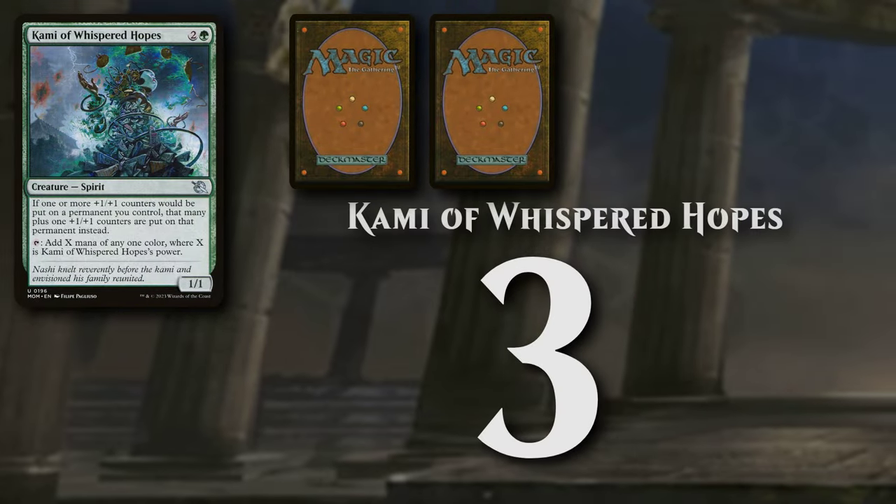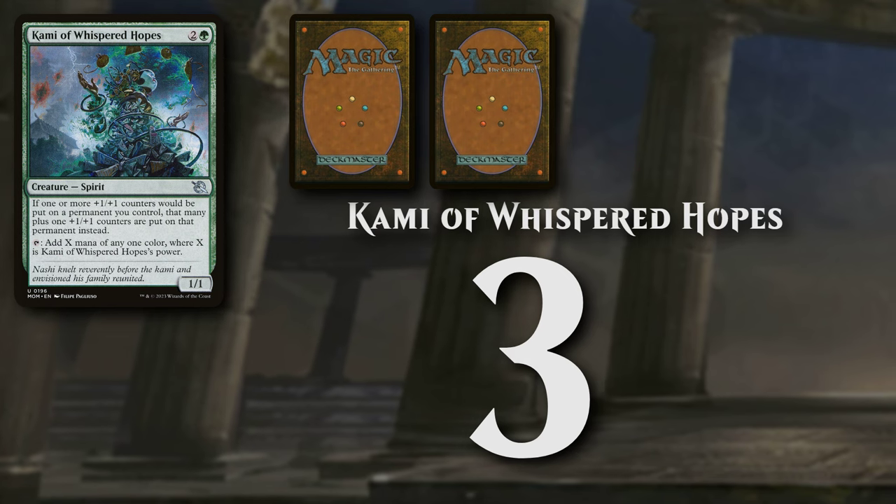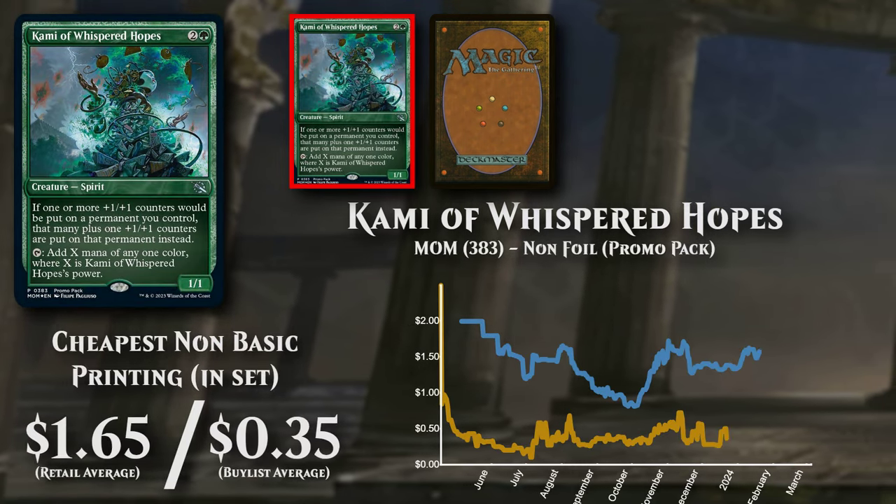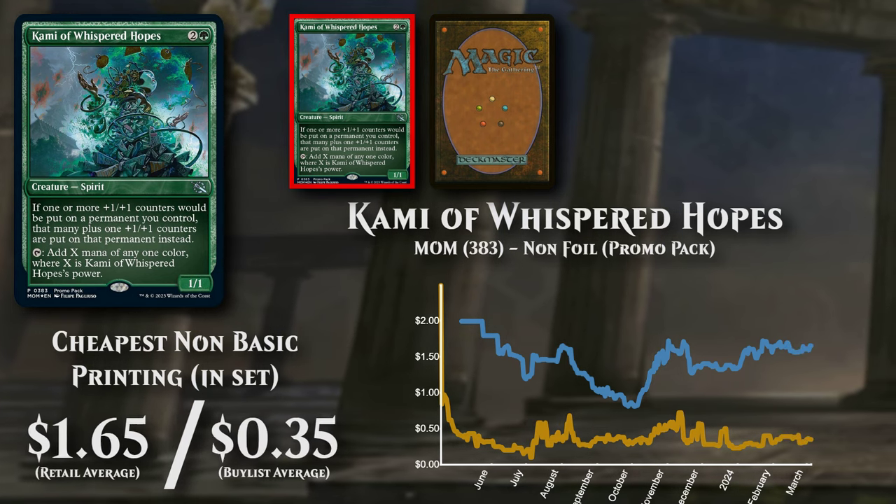Hami of Whispered Hoats, a creature costing 2 and a green mana. The cheapest non-basic version is the non-foil promo pack, now priced at $1.65.